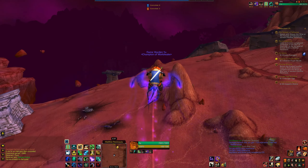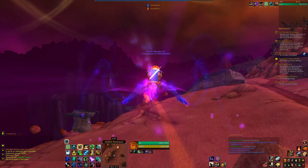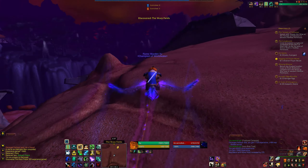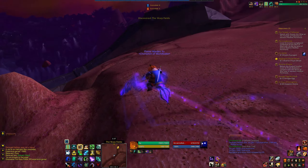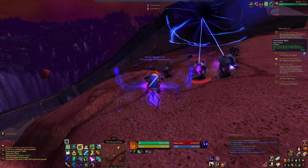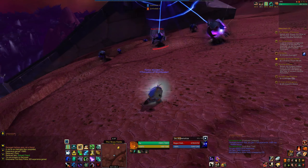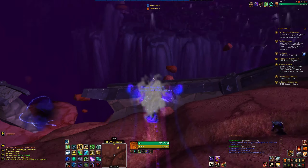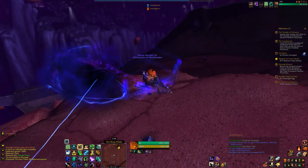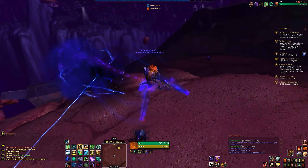One thing we need to do is head out over here and kill some Fell Spirits — we need to avenge somebody named Jules. We have to go up here and place a relic, and then we'll get attacked by the Fell Spirits. That makes a little more sense.